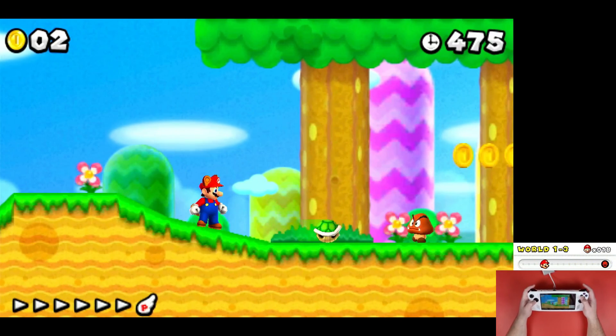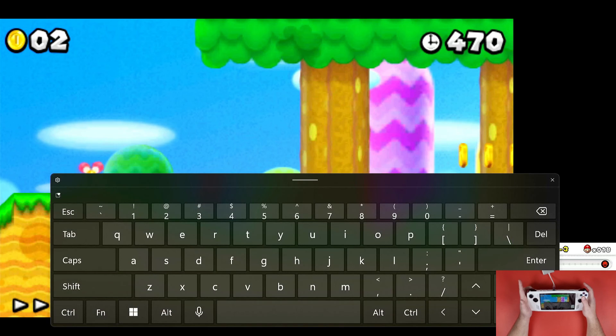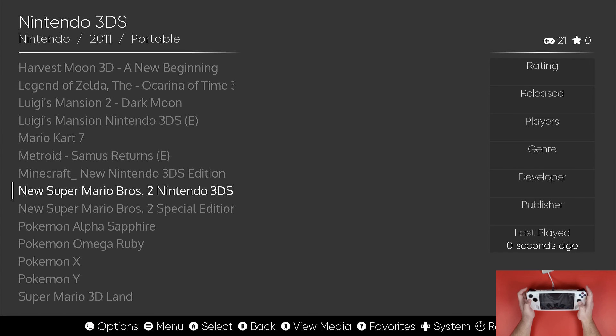If you want to exit your game, here's how: hold the M1 or M2 button at the back, click the up arrow, click FN, click F5, then click Exit — and you'll be back in Emulation Station. Note that there's no hotkey for this emulator yet, so that's the current method.